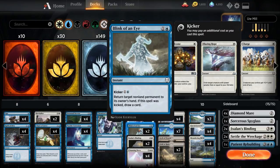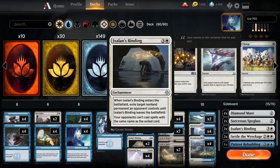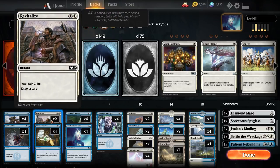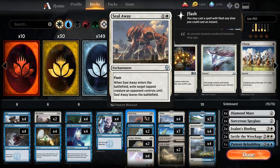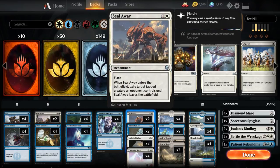Blink of an Eye — I found it's actually really important in this deck because of Ixalan's Binding, specifically opposing Ixalan's Bindings. If your opponent is binding one of your cards, there aren't very many ways to deal with that in the main deck, so two Blink of an Eye should help — and they have helped a lot. And then two Revitalize — I added this because I just needed to survive a little bit longer against some of the other decks. I cut out a couple of Sealaways because drawing a card was a little bit better than permanently dealing with a creature in some instances.